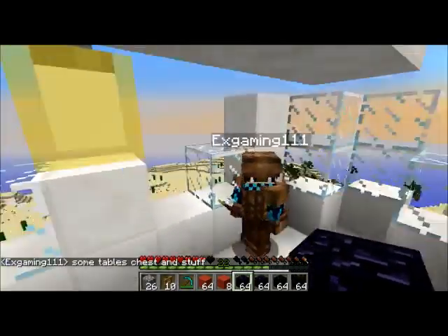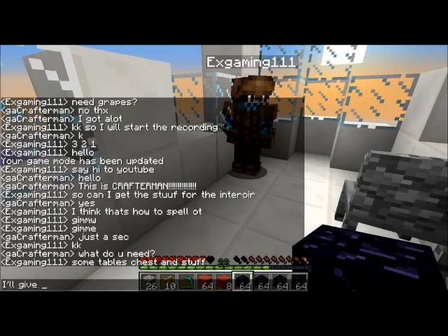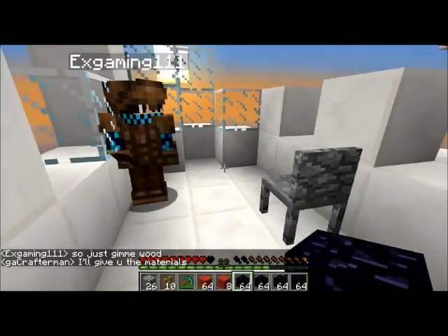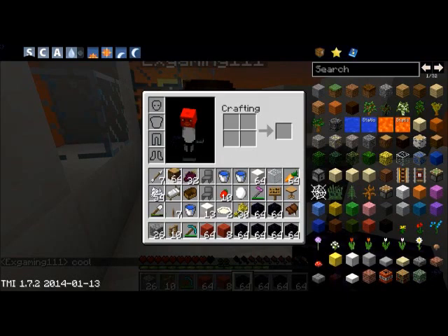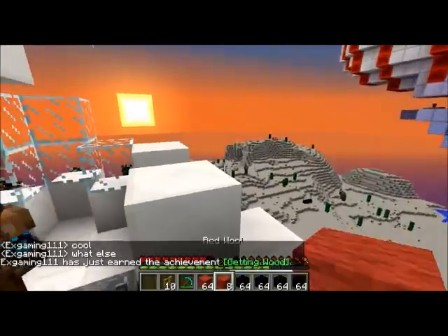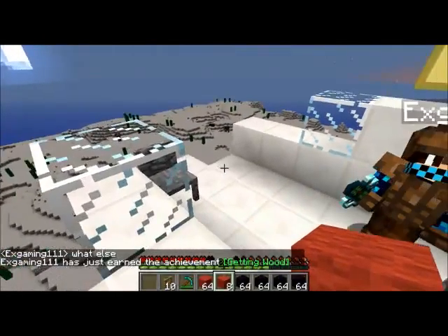So, some tables, chests, and stuff. I'll give you the materials. He says just give me wood. So you can have this and this. This red wool — I'm going to decorate the back of this ship, but I'm not sure.